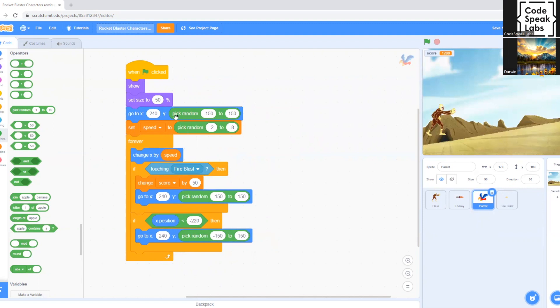The only thing we need to change is the scoring: when you hit the parrot, you lose points instead of gaining them. So we change 'Change Score by' to negative 25.